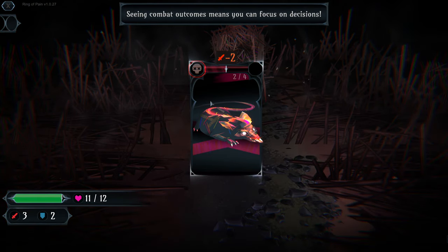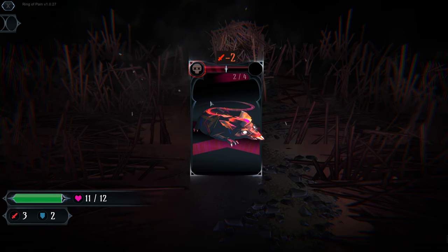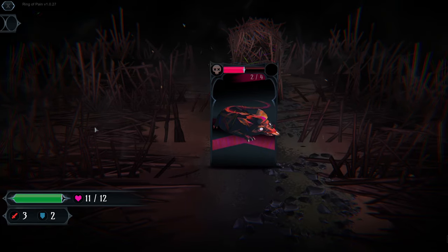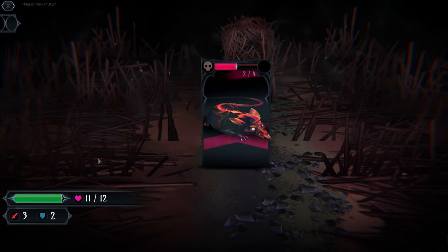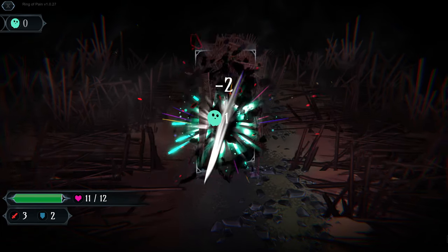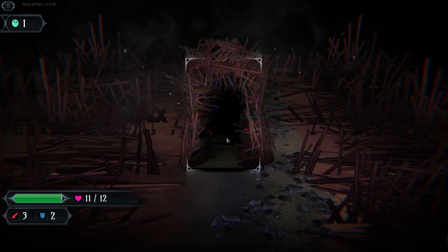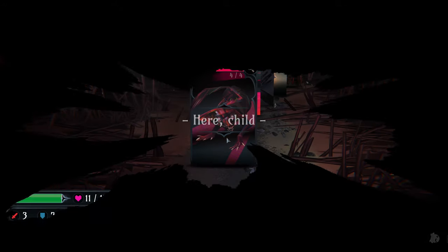Seeing combat outcomes means you can focus on decisions - you can decide whether or not it was a good idea. You'll notice he is not hitting us - we'll find out more about that in a moment. That's our first floor down, let's move on.